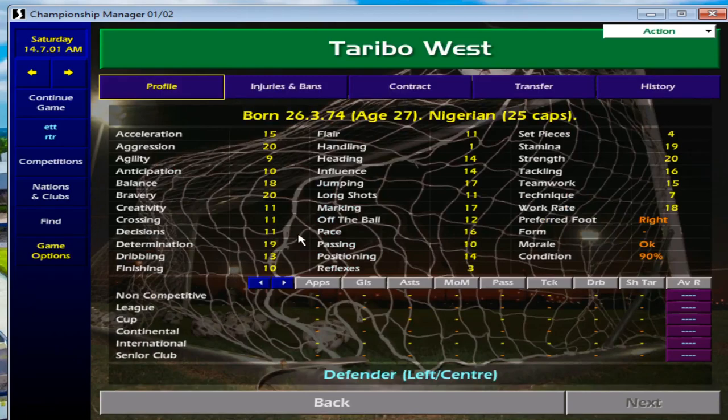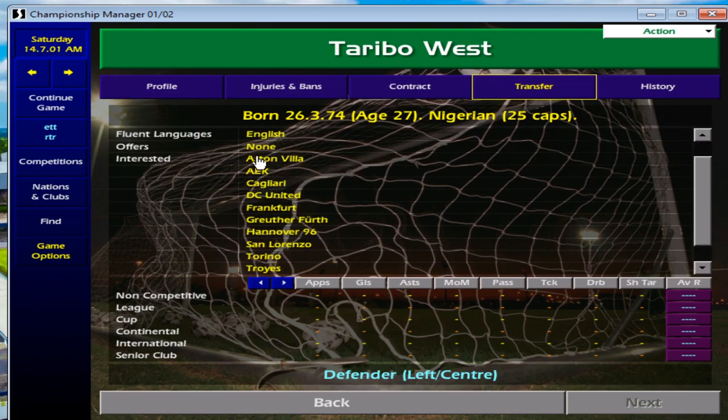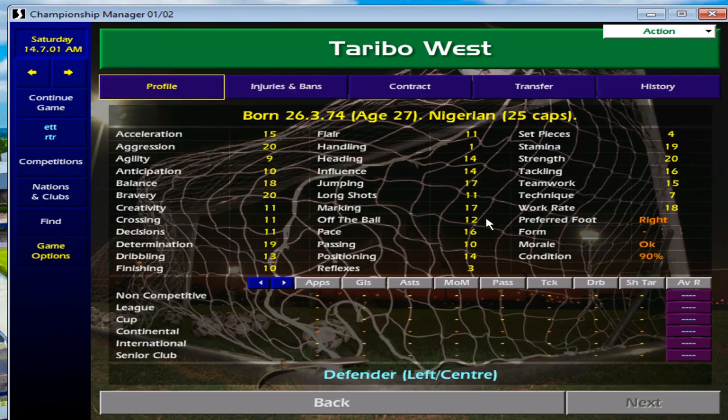Last but not least is Torebo West. He can play left back or centre back for your team. I've picked him here for left back because of his acceleration and pace. Tackling is 16 and Strength is 20 — this guy can play anywhere in the defence. He costs absolutely nothing on the game. The problem is he attracts a lot of interest as a quality player who has been on loan at Derby and previously played for Inter and AC Milan. But most of the time, if you handle the contract correctly, he will join your club.